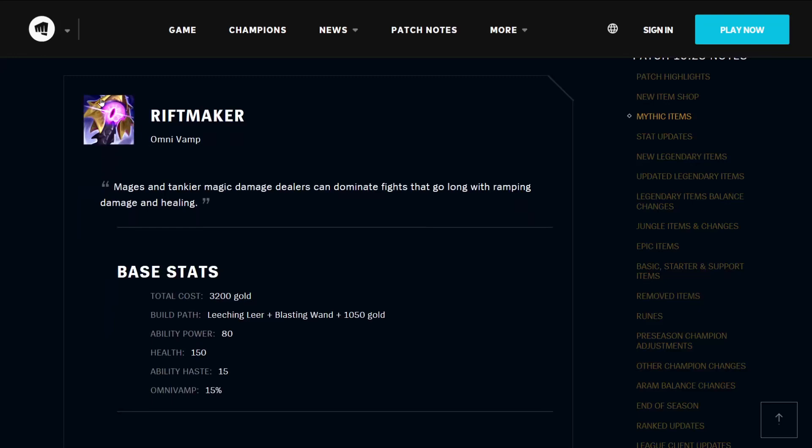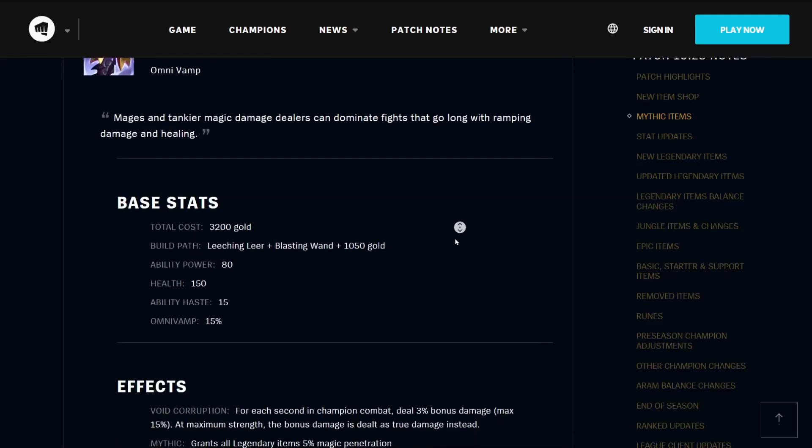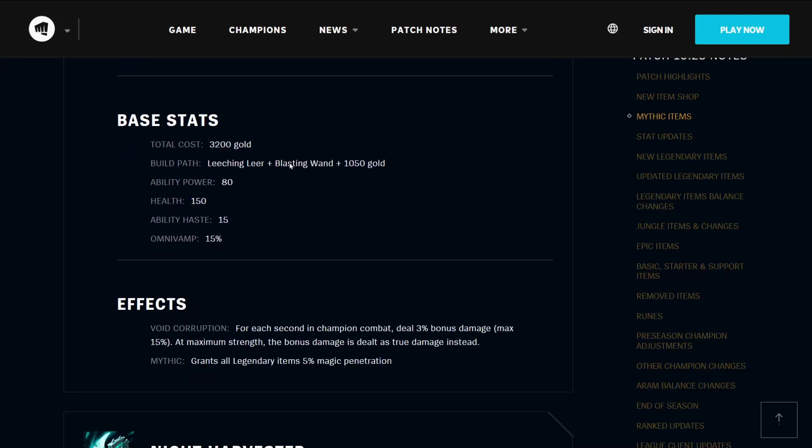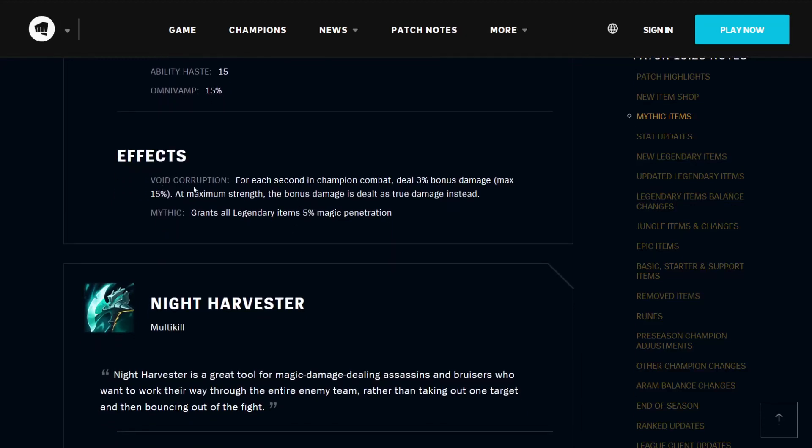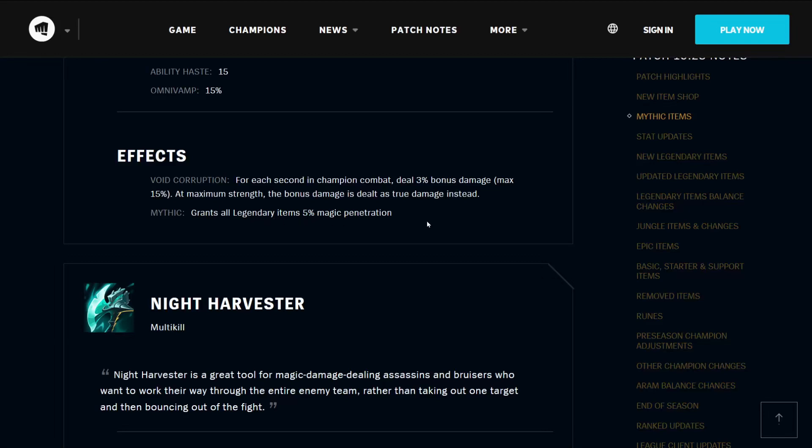The Rift Maker is an omnivamp item — mages and tankier magic damage dealers can dominate fights that go long with ramping damage and healing. It costs 3200 gold, builds from the Leeching Leer, the Blasting Wand, and 1050 gold. It has 80 ability power, 150 health, 15 ability haste, and 15% omnivamp. Its effect Void Corruption means that for each second in champion combat, you deal 3% bonus damage, maximum 15%. At maximum strength, the bonus damage is dealt as true damage instead. It grants all Legendary Items plus 5% magic penetration.